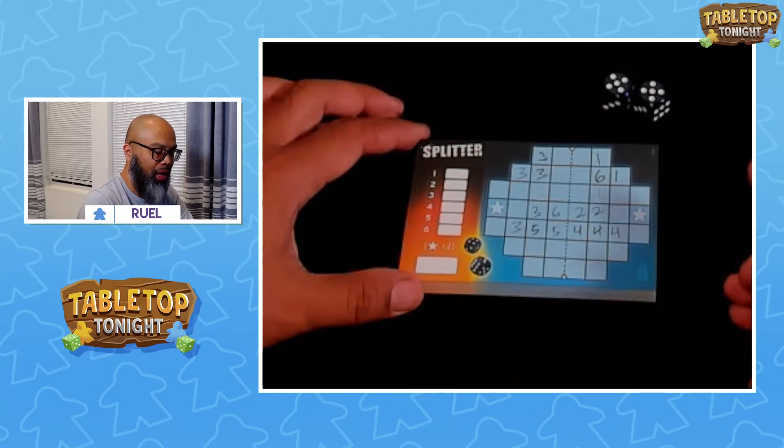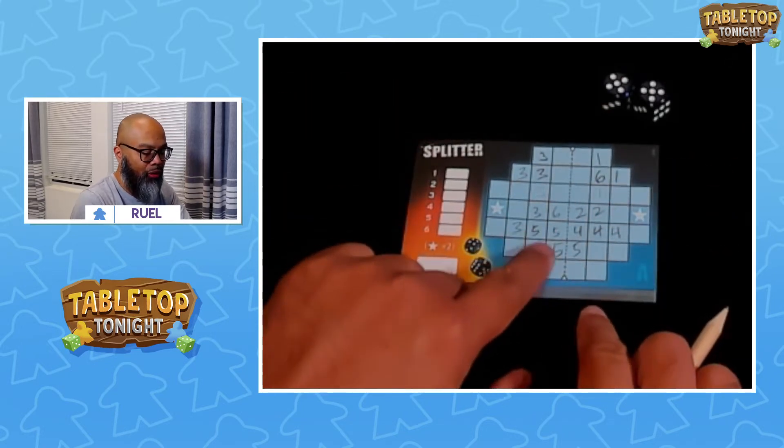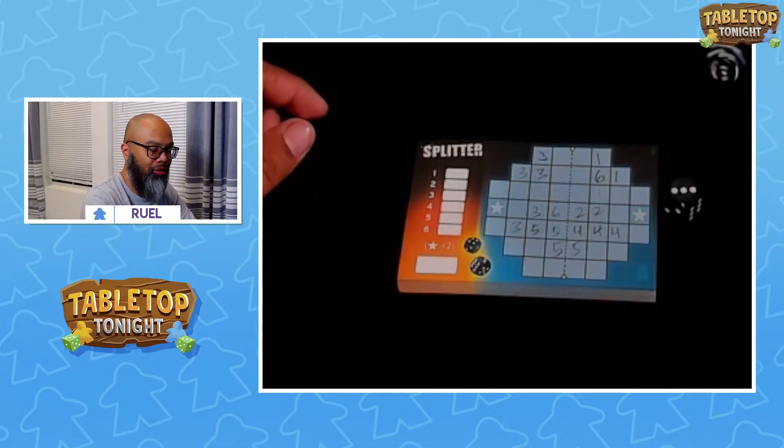Double 5's! This might be pretty cool. I'm going to put the 5's here, so I've got four 5's that cross the line, but that's okay — they're symmetrical. Let's go to the next roll.